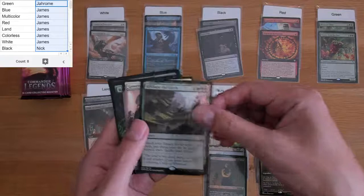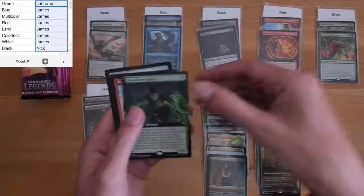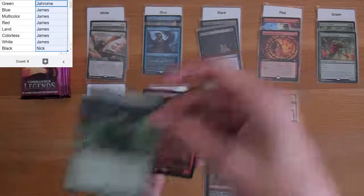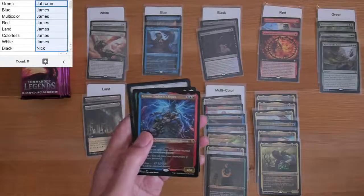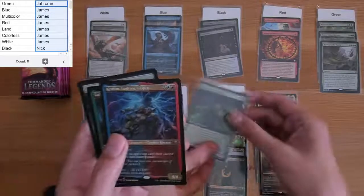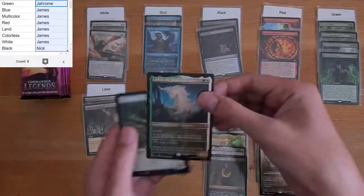We gotta Reshape the Earth, and a Root Weaver Druid — a couple more for green there. Chrome, Ludwik's Opus, and Latio, the Bounteous Dawn.